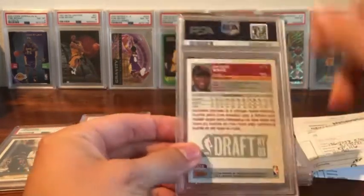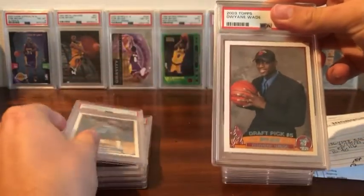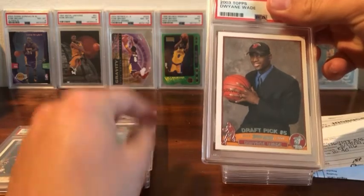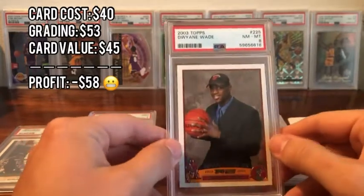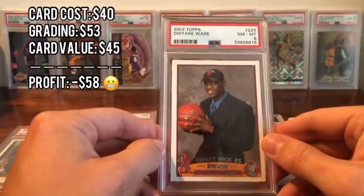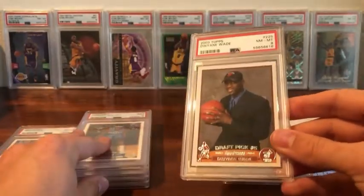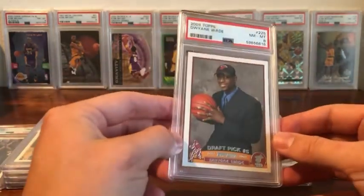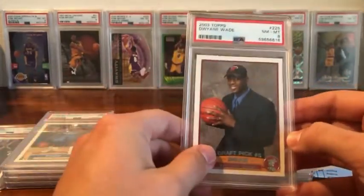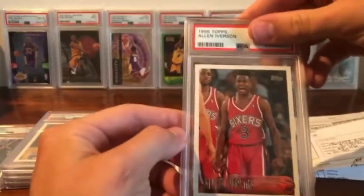Next we have the Dwayne Wade, also the Topps design — kind of interesting he's not in an NBA jersey, but still a cool card. This one got an 8. You can see the off-centering, and there was a slight surface issue I hadn't noted on my sheet — probably not a card I would have sent at this point now that I've gotten some orders back. But you live and learn. I can't imagine I paid more than $10–$15 on it, and it might be a $40–$50 card so we're close to value.